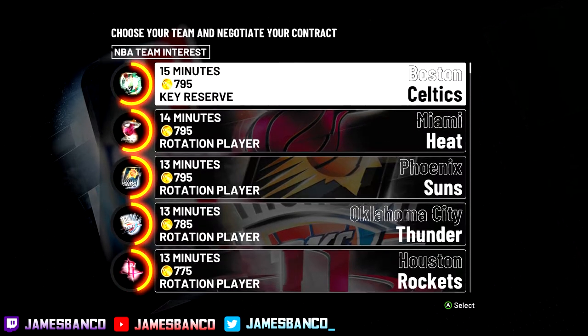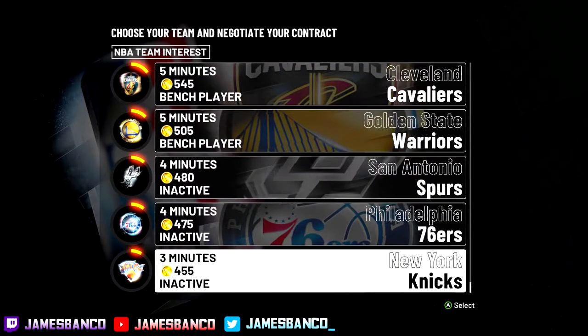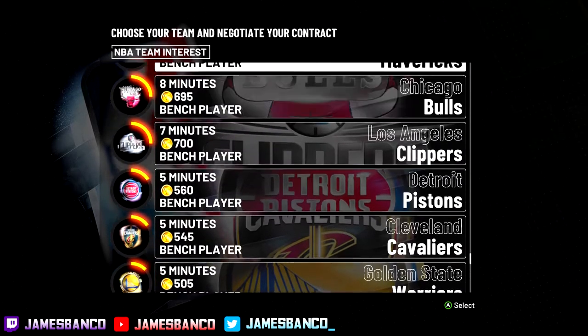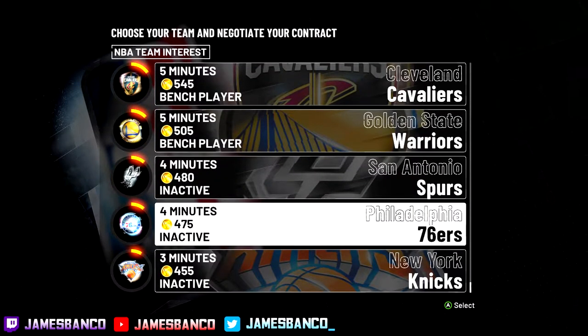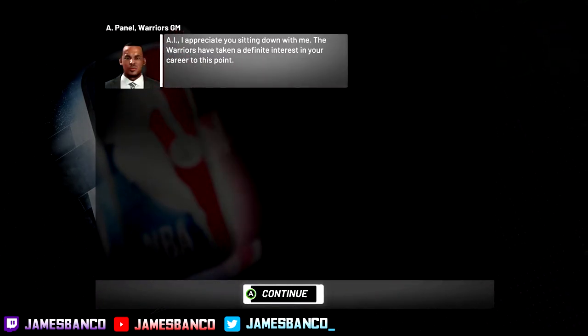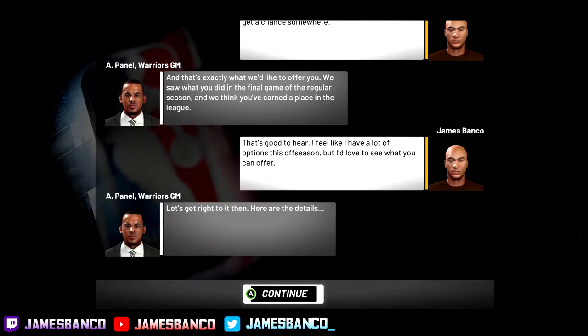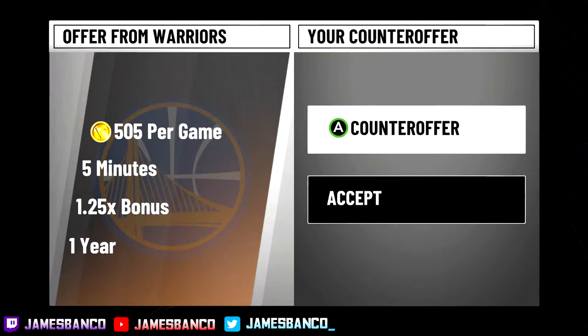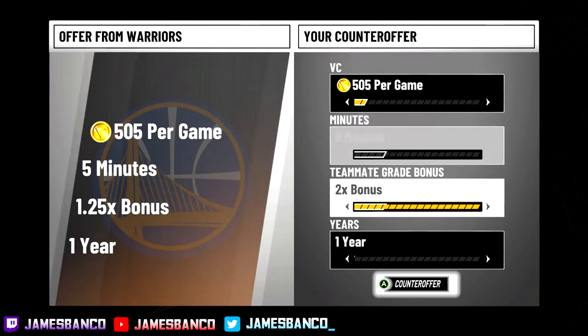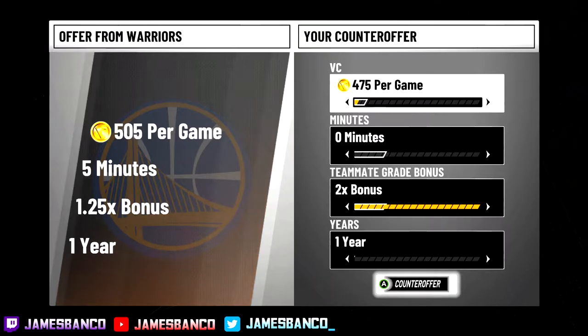Y'all take a look right now — you see some of the minutes it says like inactive bench player or just a low amount of minutes in general. Use this to your advantage to get VC in a very small amount of time. You can go in here and try to set up a contract with the team and play zero minutes — literally play zero minutes — and still get paid. Right here it says 505 VC per game. I put it down to zero minutes and I try to go for a double bonus so that I get double VC.